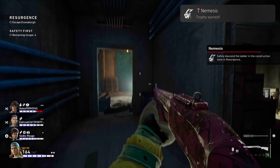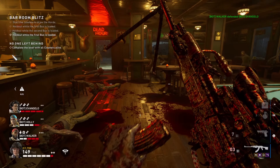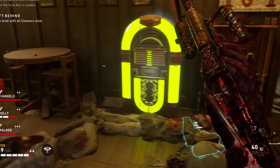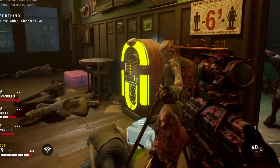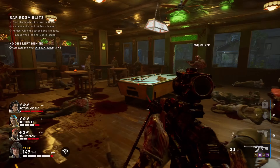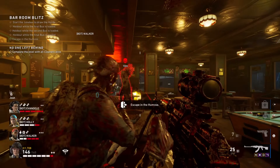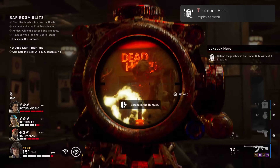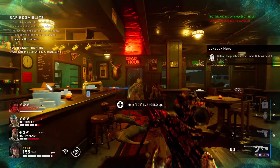In Resurgence, safely descend the ladder at the end of the construction zone. Jukebox Hero: defend the jukebox in the Barroom Blitz level without it breaking. This can be done on the easiest difficulty but it is always fun to try. Your best friend here will be barbed wire — lay it around the jukebox and along the entrances. Use perks so you can hold more quick slots and power quick slot weapons, then focus on the stronger ridden when they come out, as most regular ridden will be easy pickings after going through the barbed wire.